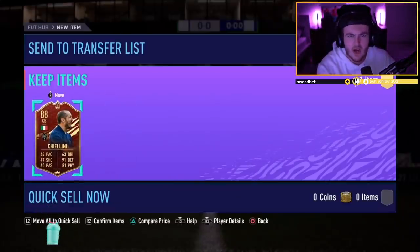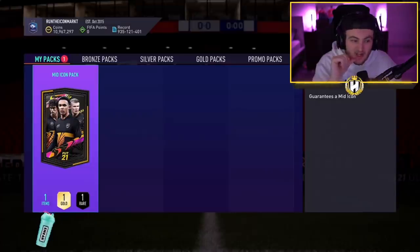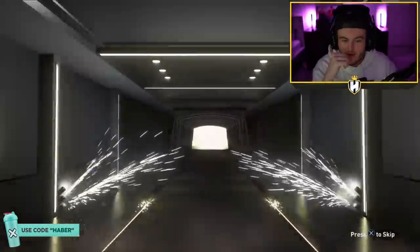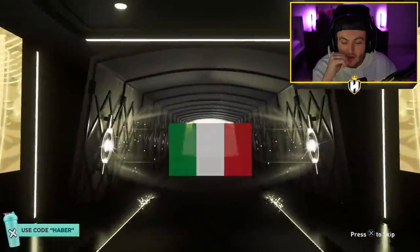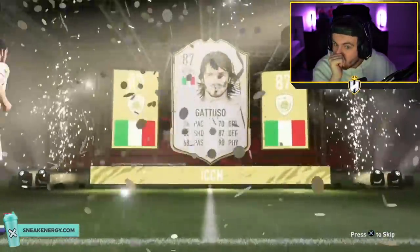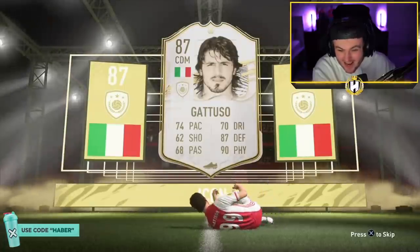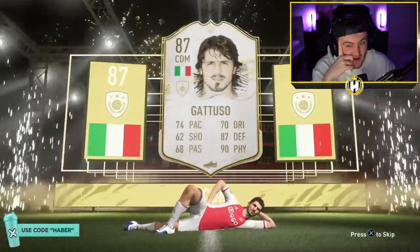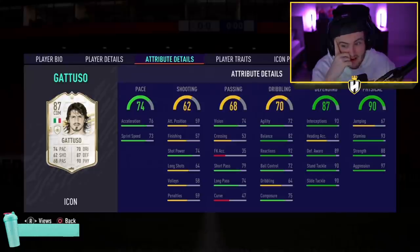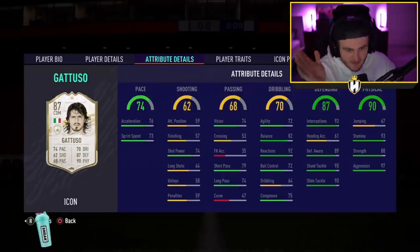Wesley's mid icon pack — he said if we get Vieira, Hullet, R9 or Pelé, he'll gift 20 subs to the stream. Come on, what are the big boys? Oh no... He's like the Italian Vieira — 87 defending, 90 physical. You cannot complain with those stats. Medium/high work rates, 82 balance, 92 reactions, 93 stamina and 88... 97. That's the Italian Vieira right there. Lovely.